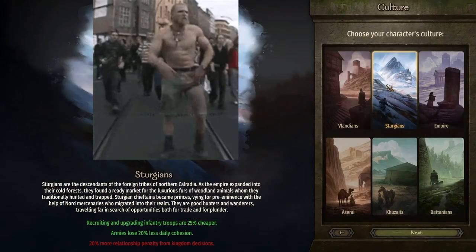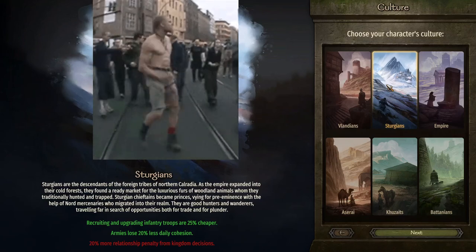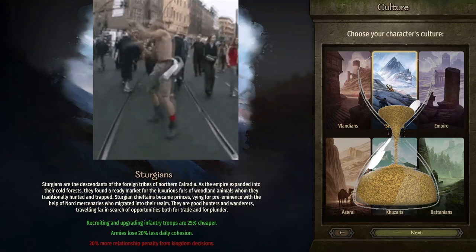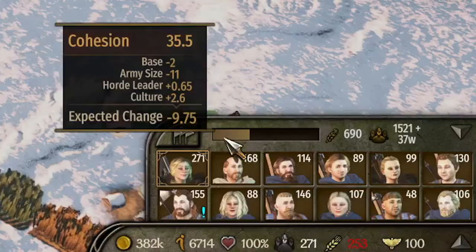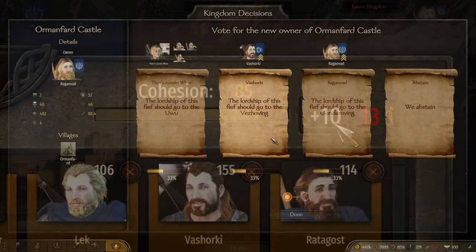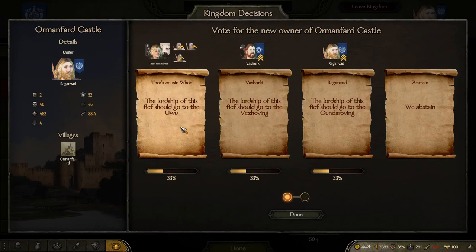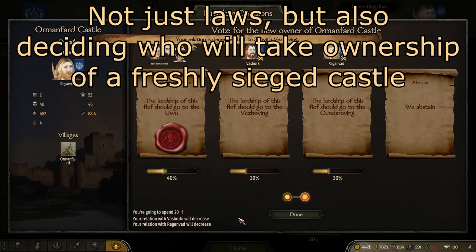Sturgians also lose less daily cohesion. An army's cohesion can simply be thought of as an hourglass, slowly losing sand. Once depleted, the army breaks apart. You can spend some of your influence to add more sand to the hourglass to keep them together for longer. The negative to Sturgians is that they receive a heavier penalty when disagreeing with someone during diplomatic decisions, which is where you spend your influence when passing laws.